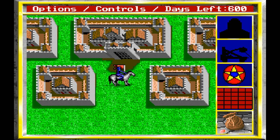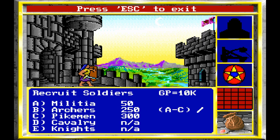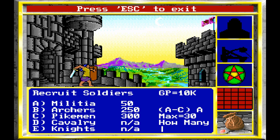We can move on angles using the numpad — numpad, you complete me. Let's recruit soldiers. We can get militia, archers, and pikemen here. We'll get some militia — max of 30. If I had to guess, they probably have two hit points each.